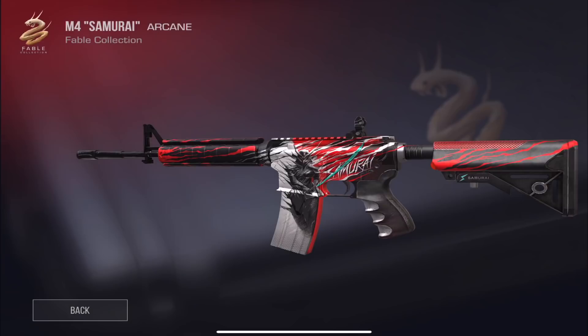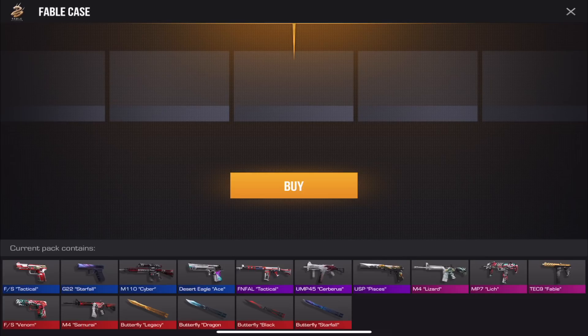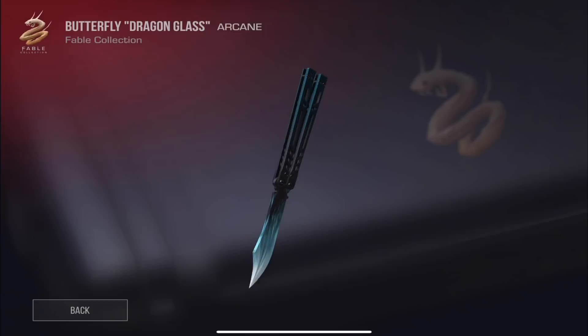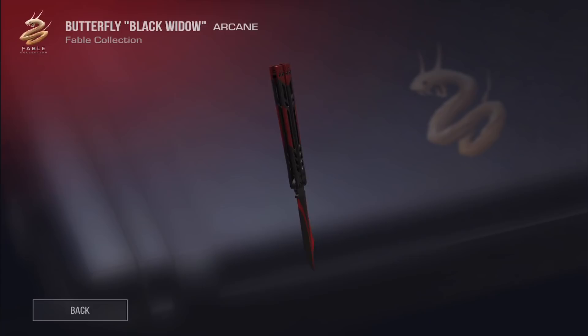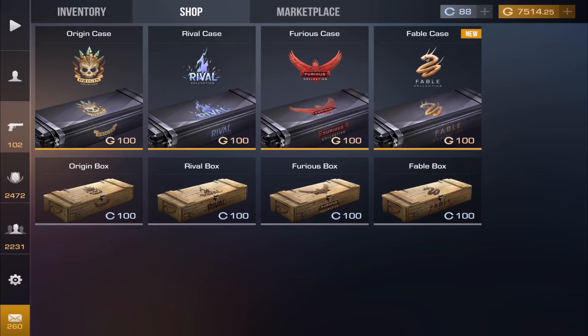The Five-Seven Venom was teased a long time ago and looks amazing. The M4 Samurai is really cool, though I actually prefer the Lizard. Then we have the Butterfly Knife — Legacy — I have to get this, it is beautiful. The Dragon is similar to my M9 Bayonet skin. Black Widow has a nice red and black design, almost like the Red Line from CS:GO. And lastly, Starfall is a really nice skin.